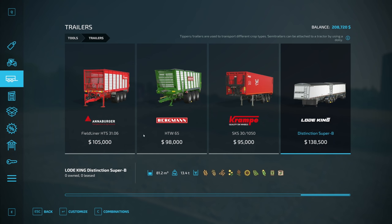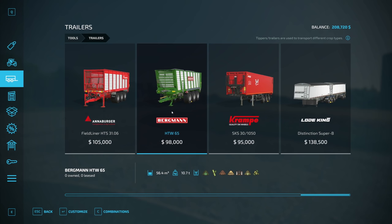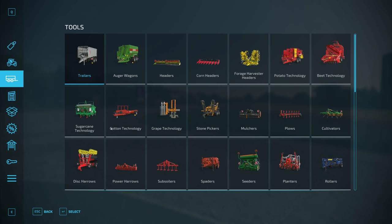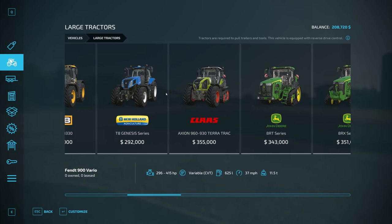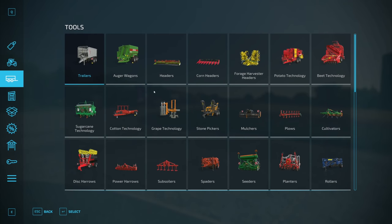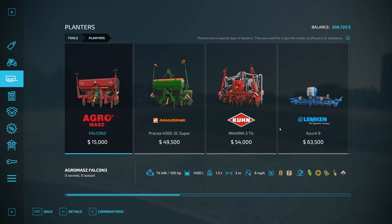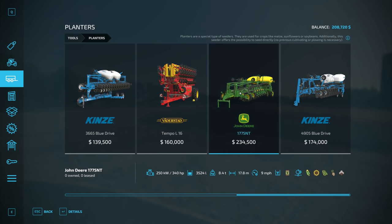I think what we need to do is get a big enough tractor that can do everything, so let's see what size tractor we can buy. Let's also take a quick peek at seeders and planters. If I wanted a good planter — $234,000. I don't know if we're going to make that much off the first season.